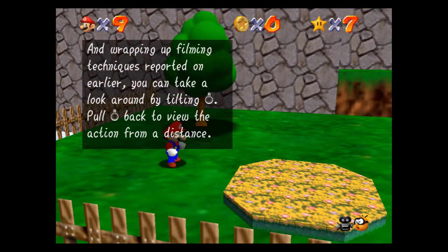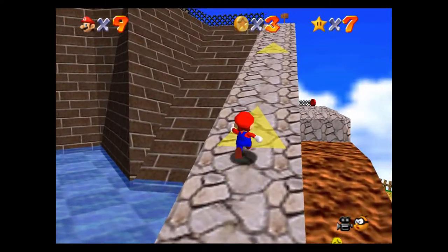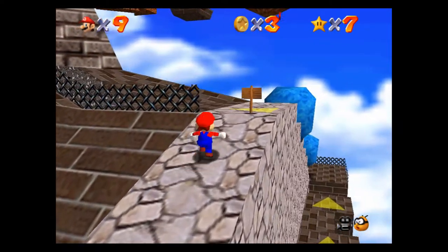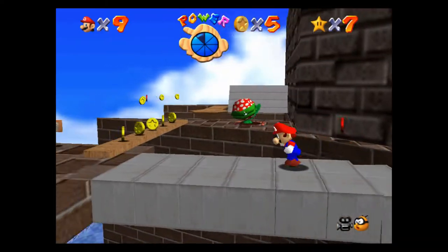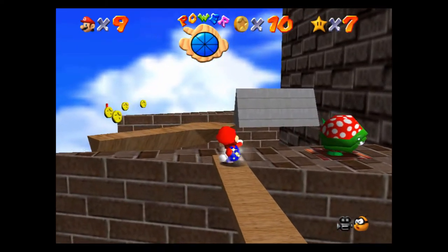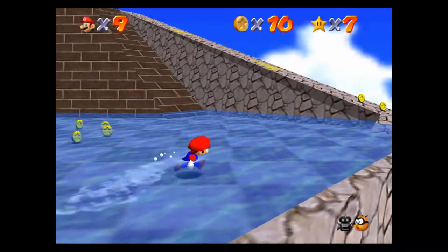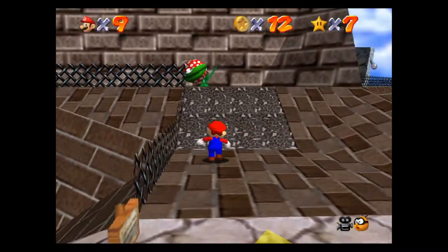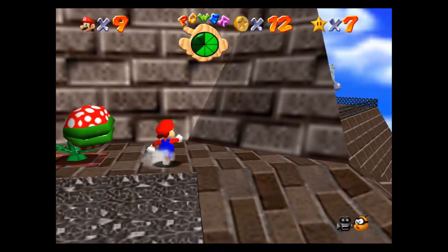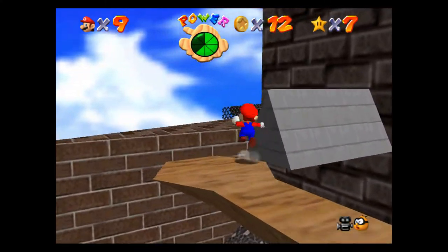The first star is 'Chip Off Whomp's Block.' This is pretty easy — we're basically going to run all the way to the top of the mountain as fast as we want, and then we're going to defeat the second boss of the game. My controller doesn't seem to be responding very quickly — it's not jumping when I really want it to. Maybe I need some new batteries. Anyway, I'll just have to keep that in mind.